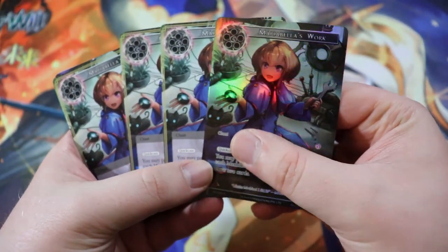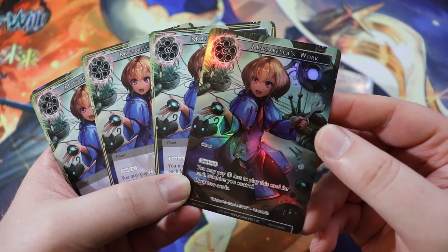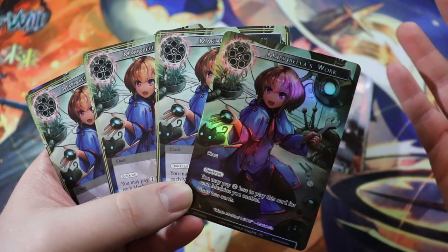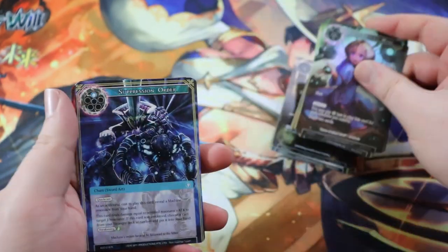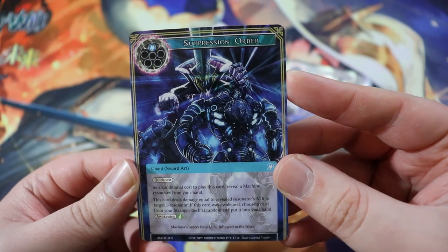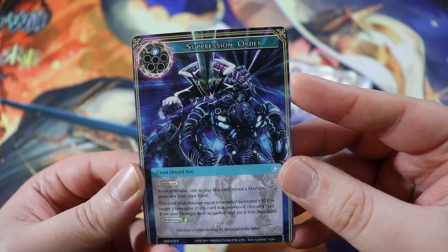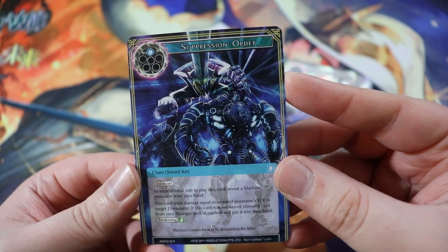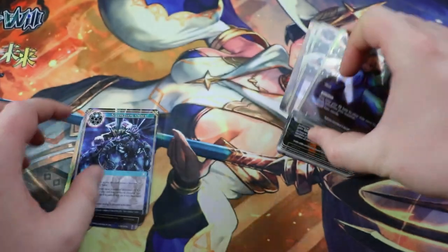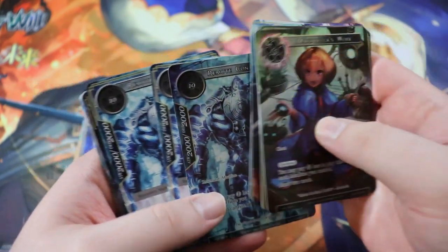Also a full playset of Maribel's Work — very simple card. It's a Quick Cast Chant for five. You draw two cards and you may pay one less to play this for every machine you control. So if you have five machines, it is a free draw-two. Really good. Next up is Suppression Order — Quick Cast Chant Sword Art for one water. As an additional cost, reveal a machine resonator from your hand; this card deals damage equal to the revealed resonator's attack to target J/resonator. If awakened, choose a card at random from your Stranger deck and put it into your hand — awakening of a single water. You basically want to have a Remote Control Golem in hand when you play it so you can deal 2,000 damage to something. Pretty solid removal for Machina.